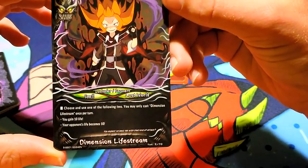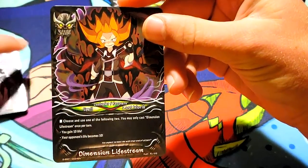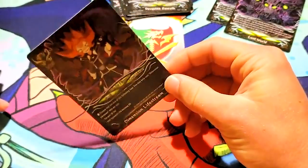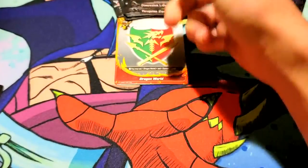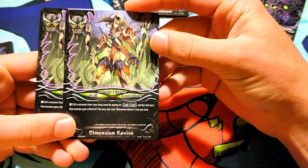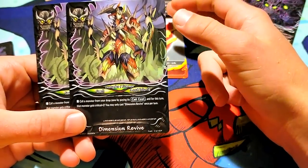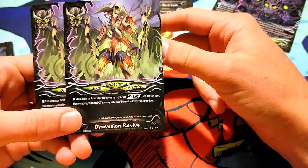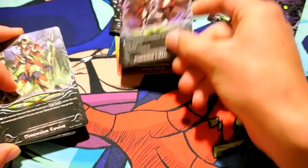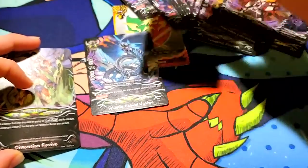And here are your spells. Dimension Lifestream — it actually is an English word. Choose and use one of the following two, and you can only cast this once per turn: you either gain 10 life, or your opponent's life becomes 10. The deck that already gains all this life... the skills are just so good! Dimension Revive — call a monster from your drop zone by paying its call cost, which is easy because none of them have call costs. And for this turn, that monster gets 2 crits. I'll put my opponent's life to 10, then call out the 8-crit guy, make it 10-crit, and just kill my opponent. Fun, right?